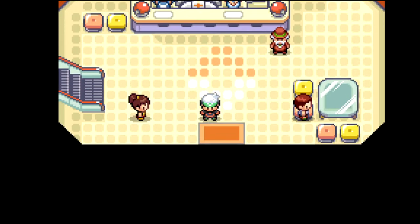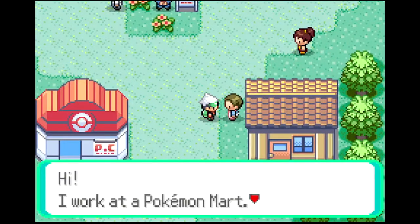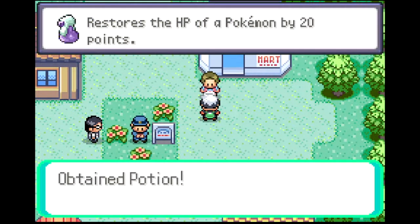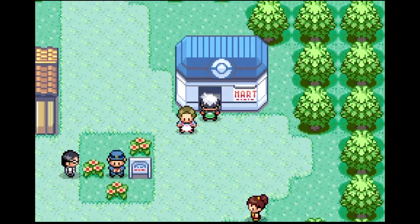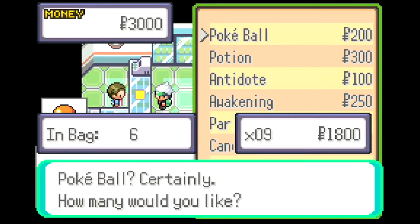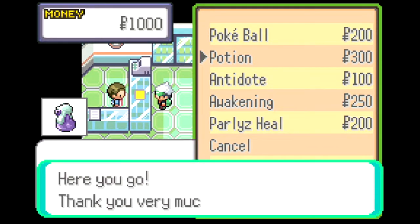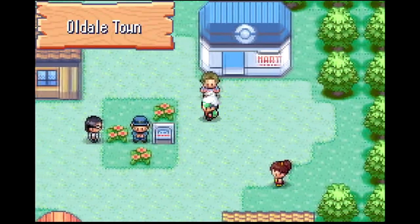We heal up and nobody here gives us anything cool, so we can move on. We got 3,000 money — let's buy 10 Pokeballs so we get a Premier Ball, and then buy 3 Potions and an Antidote. May as well spend all our money. Then let's head up to the route above us.